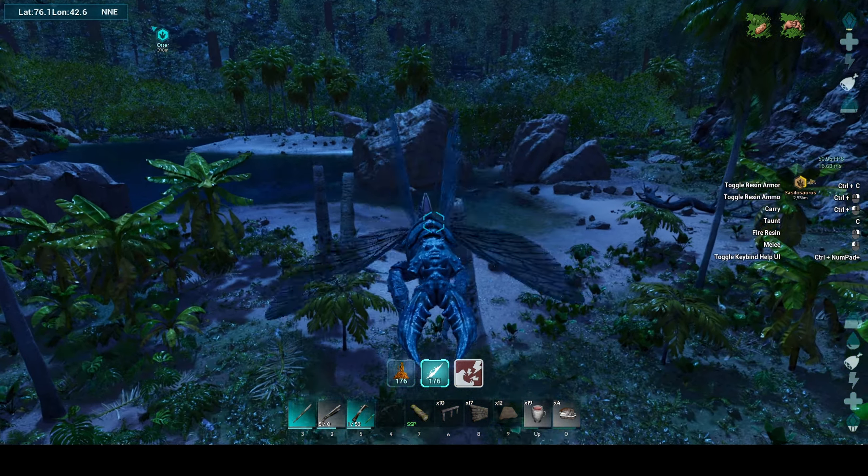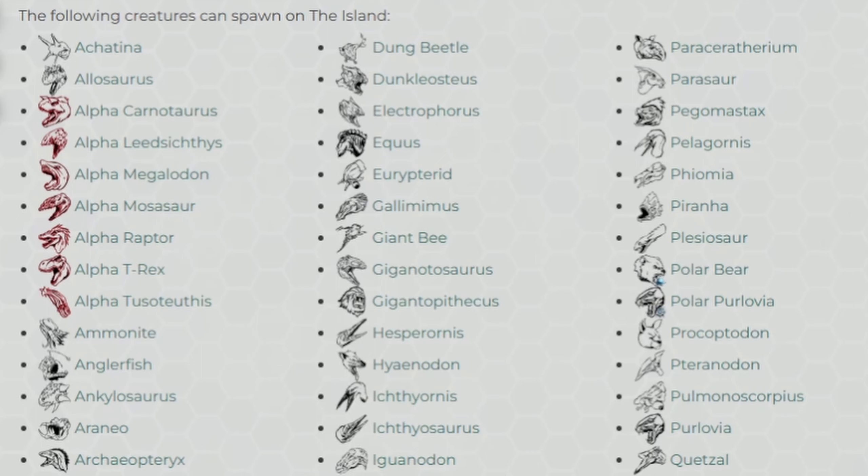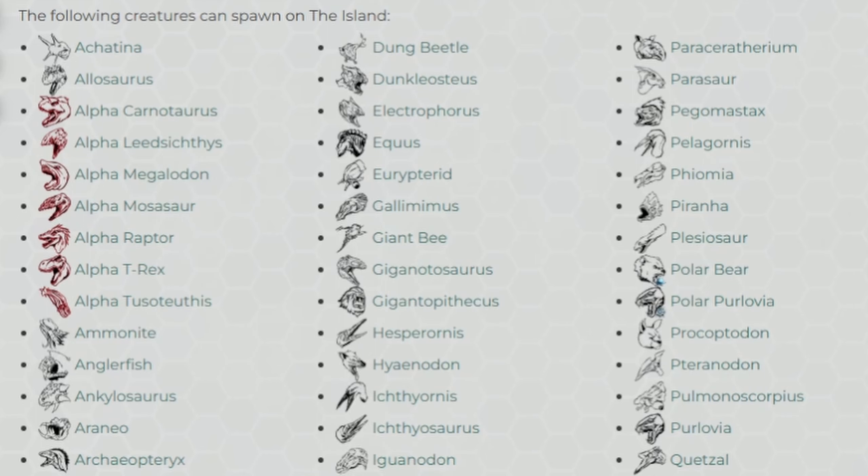So the first on the list is the Akatina, which is a pretty easy tame compared to the Areno, the spider, and the centipede — both of which are going to be a problem. The only difficult part about the Akatina is the fact that it's going to be in the swamp.